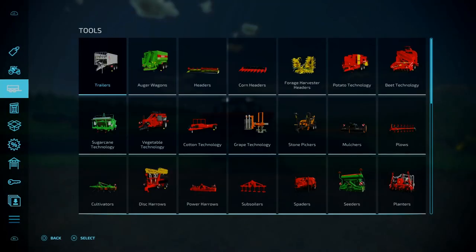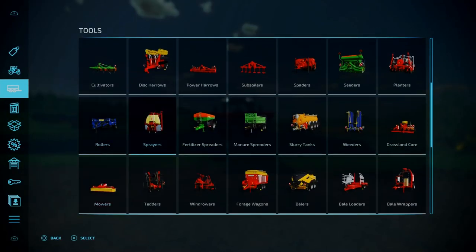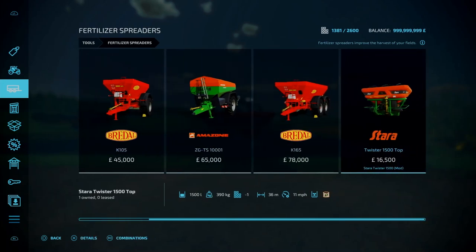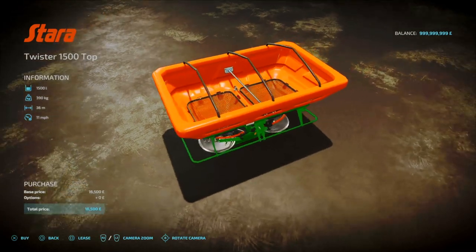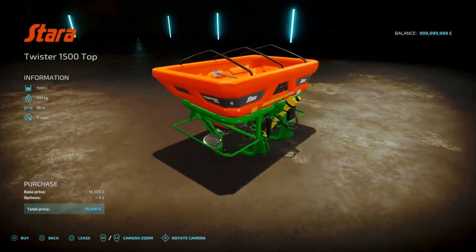You can find this under tools and photo spreader, go towards the end. 6 lots goes down to 1, 60,500 to buy, 1,500 litre capacity, 390 kg in weight, and a working speed of 11 miles an hour. There are no configurations on this whatsoever.